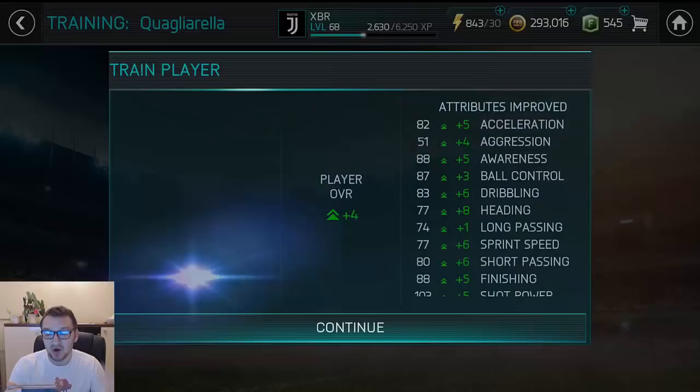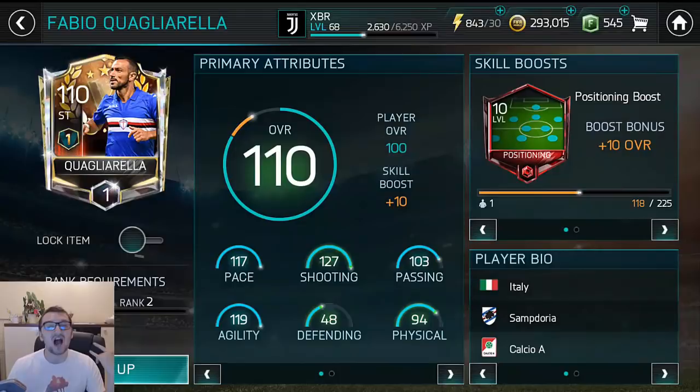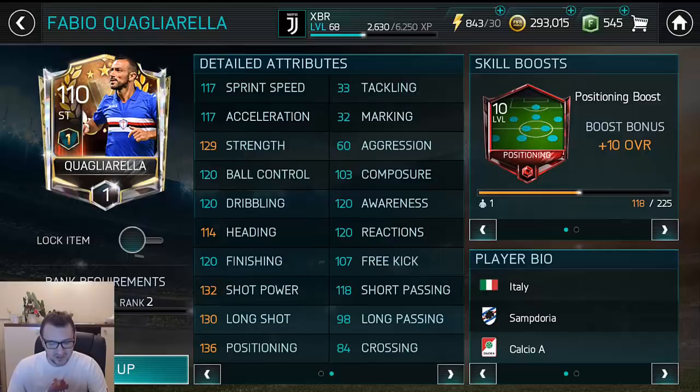Look at that card — he is going to be our striker for this weekend, he is going to make our tournament so much easier. 117 sprint speed, 117 acceleration, 129 tracking. 120 finishing, 130 two-shot parallel, 130 long shot, 136 positioning, 114 heading. What do you want more guys?